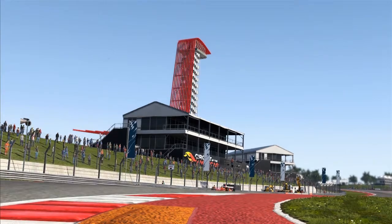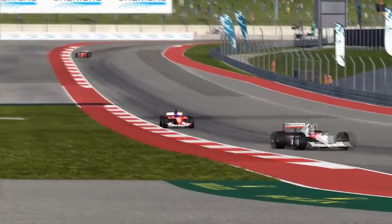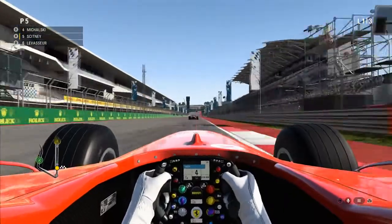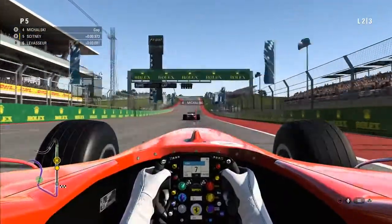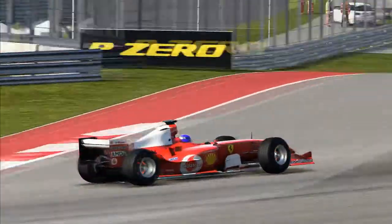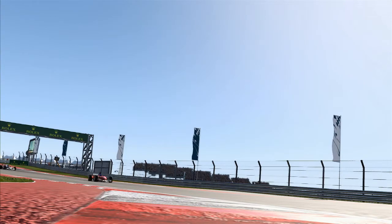We approach the McLaren to hopefully take our second victim, but we turned a little bit too early, compromising our entry and exit. As we go down the straight, we were going to dive bomb down the inside into turn one, but we don't need to do that because we've passed the car long before the corner, and away we go again on to the next victim.